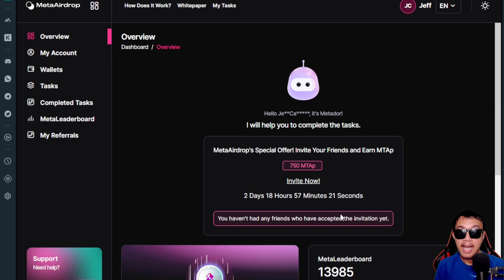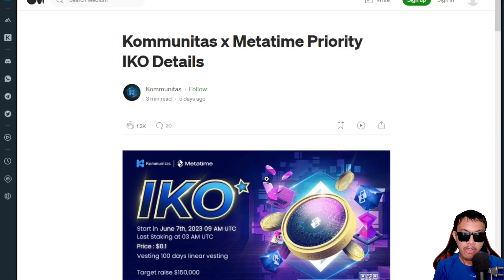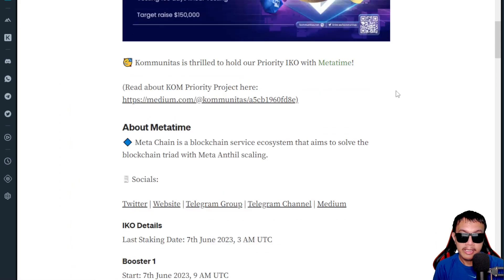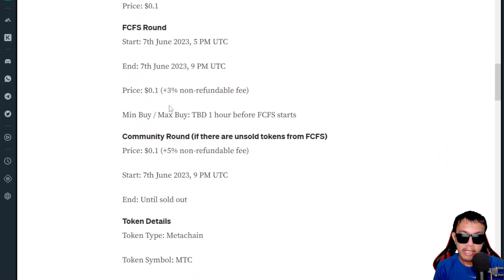MetaTime has an upcoming Priority IKO campaign on the Comunitas Launchpad. It will begin on June 7, 2023 at 9 a.m. UTC, with a price of 0.1 USD. The amount they're targeting to raise is 150,000 USD. You can see details about the booster one, booster two, the first come first serve round, and the community round.